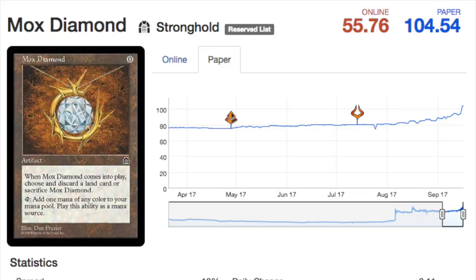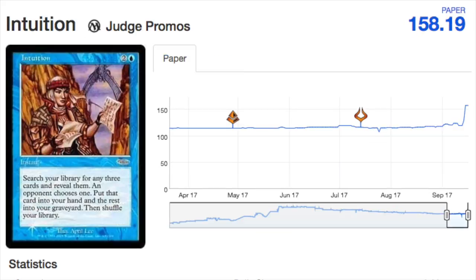It has the Mox name, Mox lore, and incredible usability. Discarding a land — which was considered the downfall of the card — actually has upside now with all the graveyard synergies. Back in the day, Lion's Eye Diamond was considered one of the worst cards because there was no way to make it good. Now, as we get more and more Magic cards, the card only gets better over time — and the same applies to Mox Diamond.